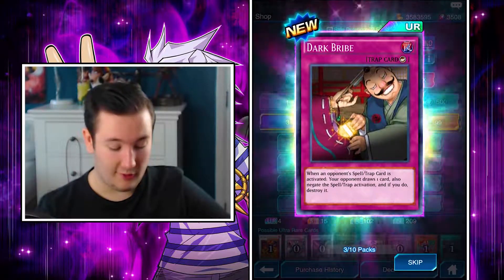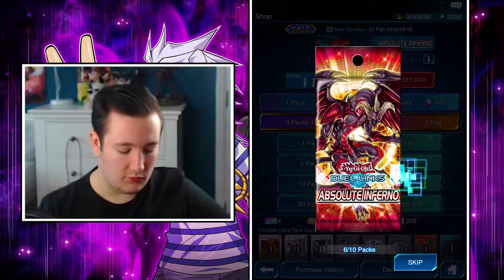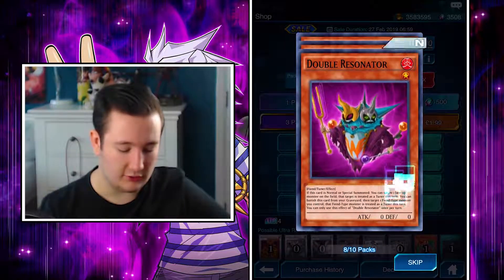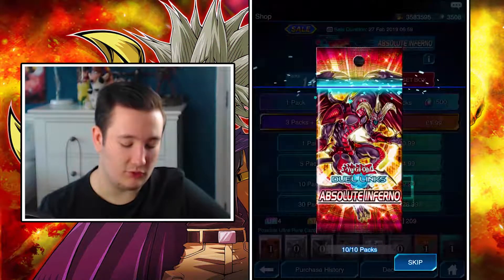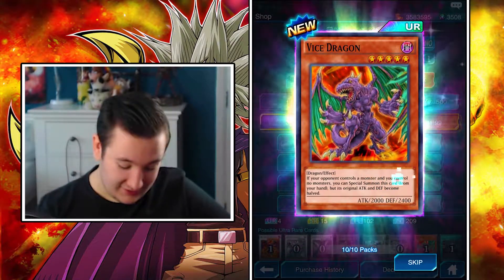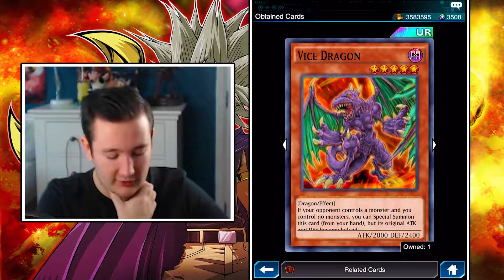I thought it was the Synchro, but it's not. We got Dark Bribe - I'll take that, I will actually take that. That's not bad, but please can we get Red Dragon Archfiend? Oh yeah, we got the other Witchcrafter monster as well, so that's definitely impressive. I cannot believe I have not had Red Dragon Archfiend - we've had all the other cards, which is quite ridiculous. We just end off by getting Vice Dragon - we got two Ultra Rares in these ten packs: Dark Bribe and Vice Dragon. I'll accept that.